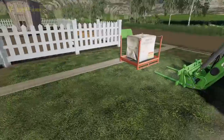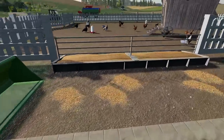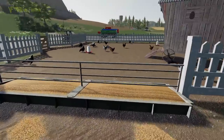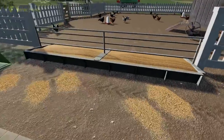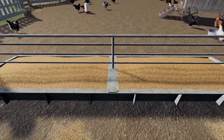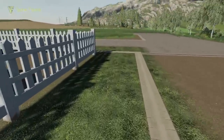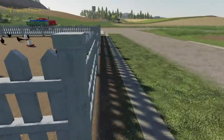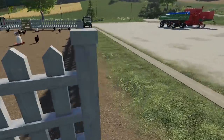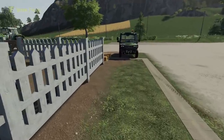Over here we've got our tractor with chicken feed. Around the side here is the feed point — this is where our wheat and barley goes for feeding the chickens. This is the only material that you need for the chickens; there is no water, no straw or anything like that. Chickens will produce eggs, have productivity, and breed as long as you are feeding them.